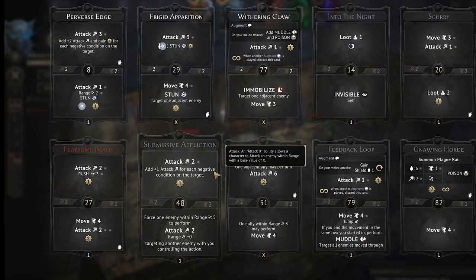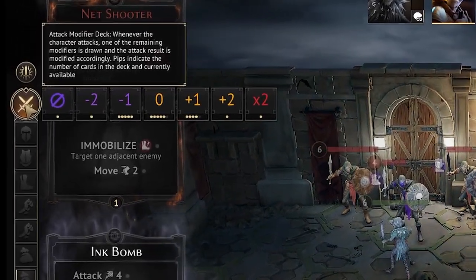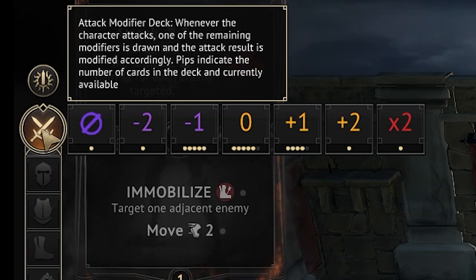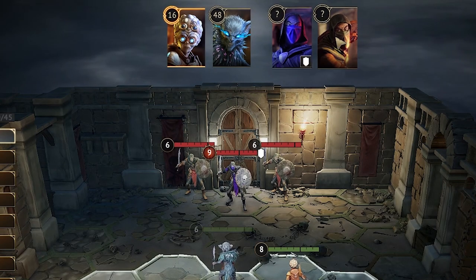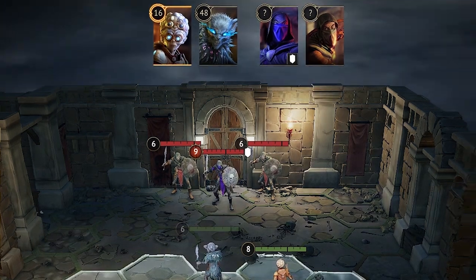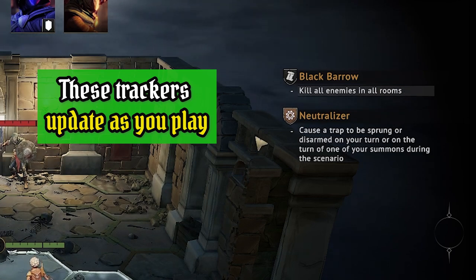The next icon is your attack modifier deck, with each pip representing how many of those cards you have in your deck — this will change as you fight your way through the dungeon. The initiative tracker on the top of the screen gives you a lot of information once the round starts. Very importantly, on the right hand side you're going to see your objective and how close you are to accomplishing it, as well as your battle goal.